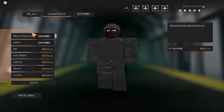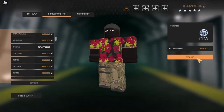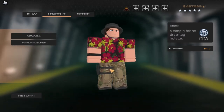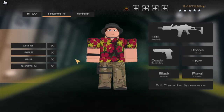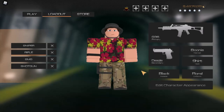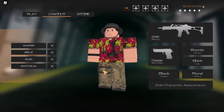I believe some uniforms got added too. So, finally starting to see some new uniforms. Ooh, maximum drip — immediately equipping that. I really wish the pants were also kinda floral or something. Maybe some khakis instead of just woodland camo. With the floral t-shirt, you should probably combo it with, like, some shorts or civilian pants instead of woodland camo.